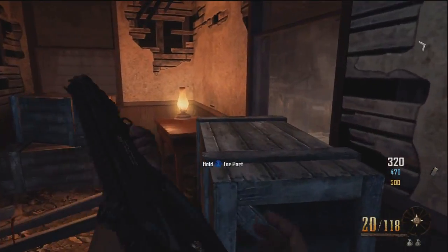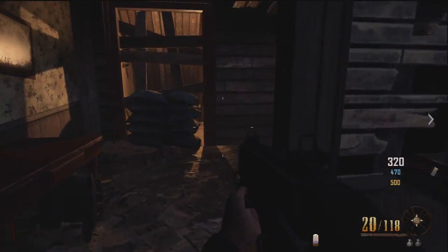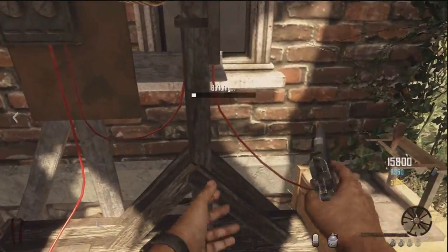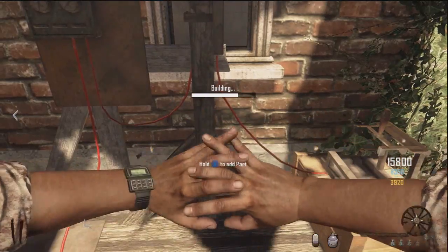The first step of the Maxis Easter Egg requires you to find four parts that are scattered around the map. The first part is just going to be in that corner next to Juggernog. Once you get each part, you'll want to come to this Maxis noose shrine here and place each part down.